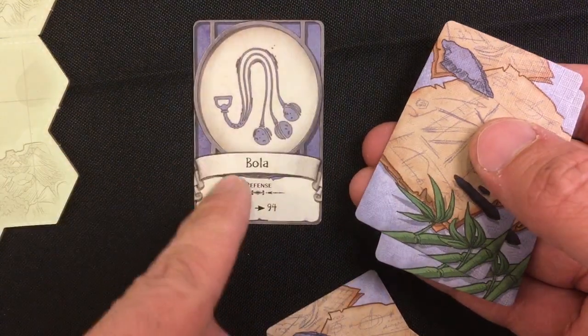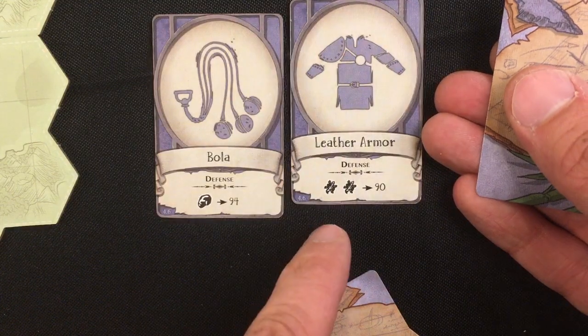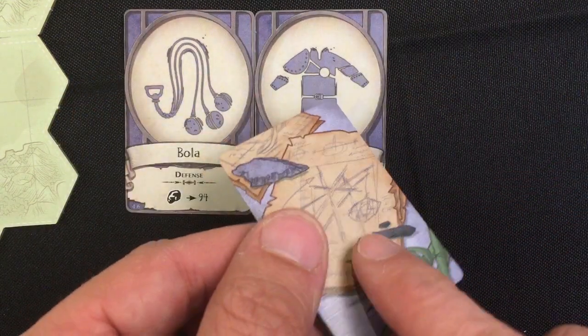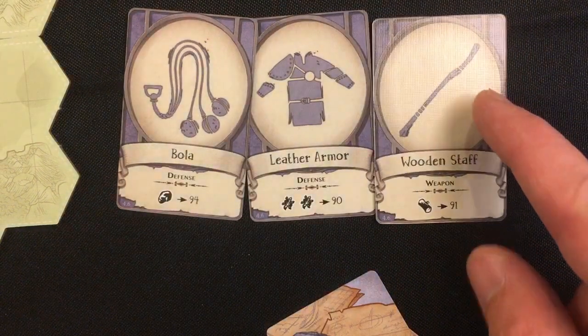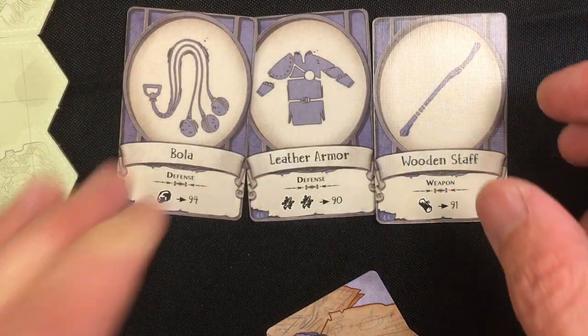Just like last time, in a one-player game I get three projects to start. I've got Ebola — never built that last time — it's defense though. Leather armor for two furs, but I never got a single pelt last game, so that might not happen. And finally our good old friend the wooden staff, which lets me re-roll one combat die for one wood. I'll probably build that again.